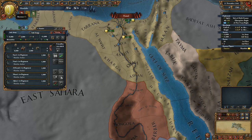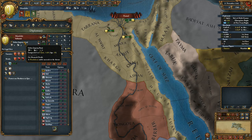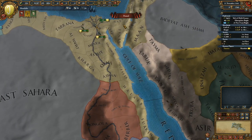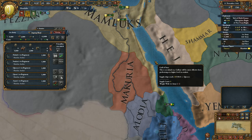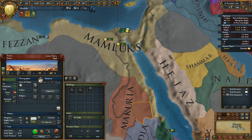Let's also get a normal general. A Mamlukan noble will succeed to the throne — he'll surely be better than 1, 2, 3 stats. I just hope we don't get a regency, but if we get an heir I'll dismiss him as a general. We do have to wait a month before we can declare war, so let's increase the speed.